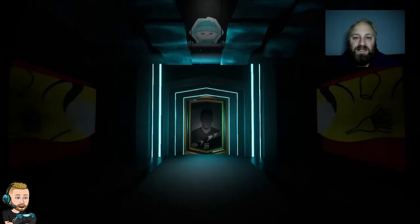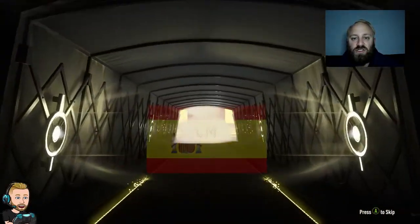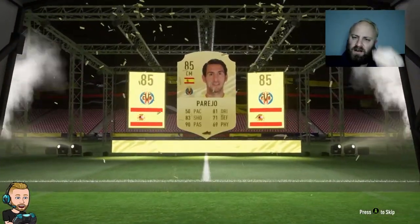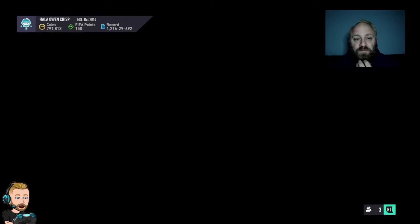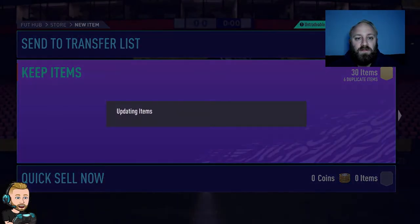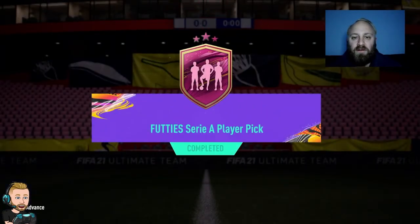Mega pack number two — come on, where's this team of the season? It's a board at least — Spanish, centre-mid — Parejo. I think I've already got him untradeable, so if this is untradeable he's got to go somewhere. We went and used that Parejo and put it into the footies city player pick.